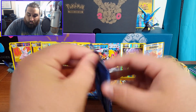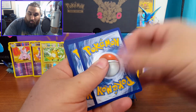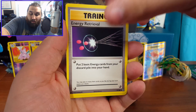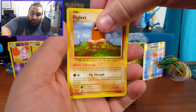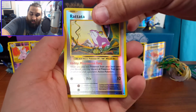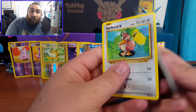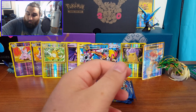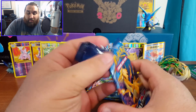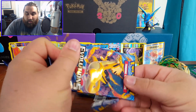Moving on to the next pack — a Switch, Blastoise Spirit Link, Energy Retrieval, Drowsy, Diglett, Charmander, Seel, Magnemite, Reverse Holo Rattata, and a Farfetch'd. Still not bad, just another regular rare. I really want that Charizard and that Zapdos — I don't care what the rest of these packs contain. I'm just tearing this pack to pieces because I'm talking and not paying attention.